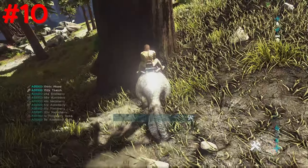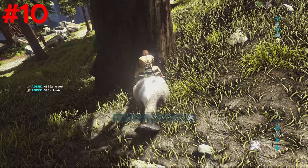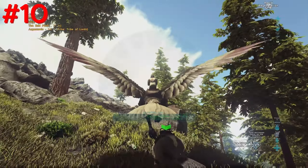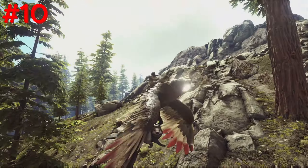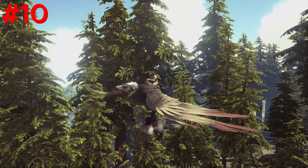Number 10, Castoroides. The Castoroides is one of the best creatures to farm with in ARK. The reason I'm putting them above a mammoth is because of their mobility and size. The Castoroides can easily be picked up by an Argentavis, making your farming problems gone forever.